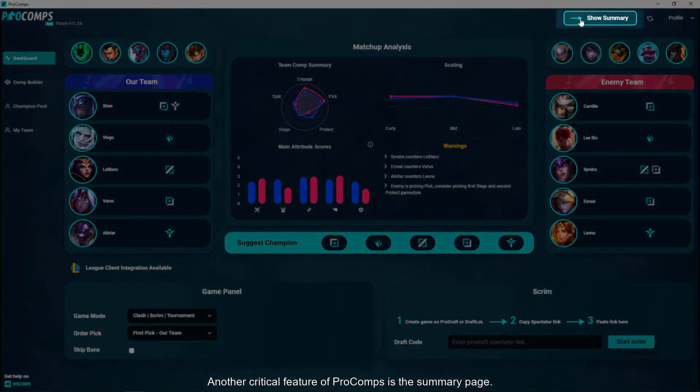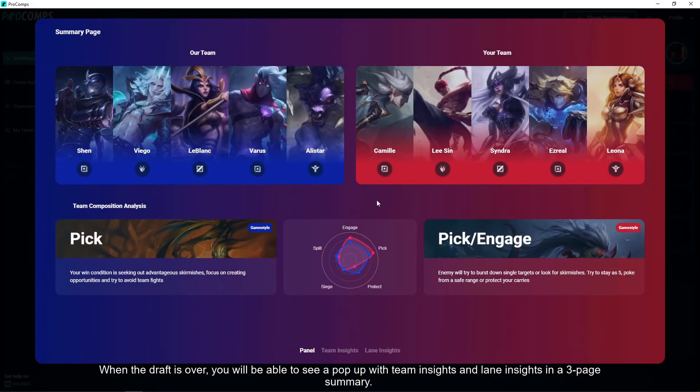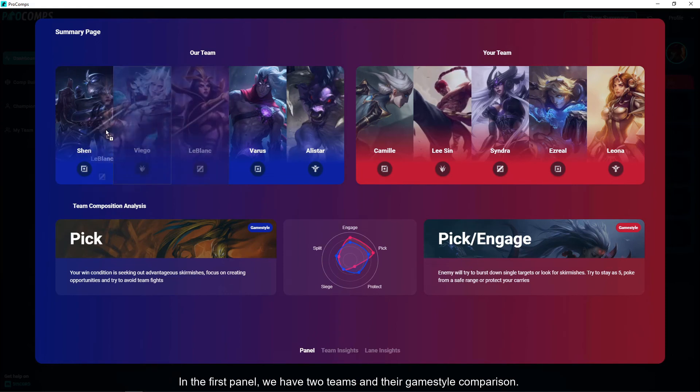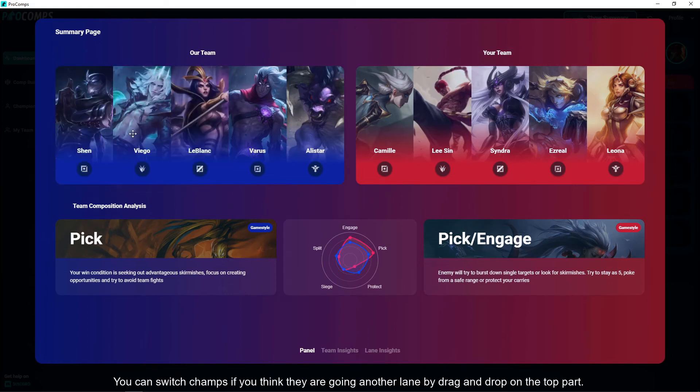Another critical feature of Procoms is the summative page. When the draft is over, you will be able to see a popup with team insights and lane insights in a 3-page summary. In the first panel, we have two teams and their game style comparison. You can switch champs if you think they are going to another lane by drag and drop on the top part.